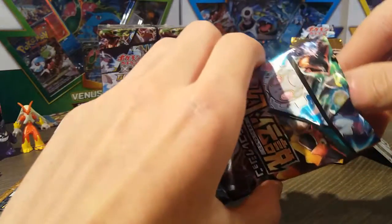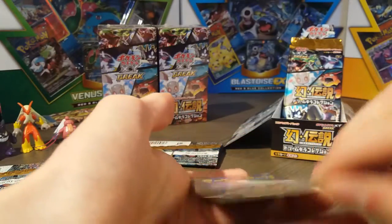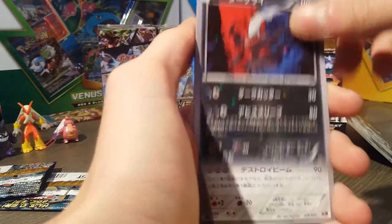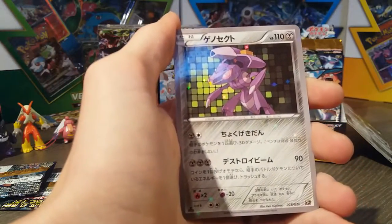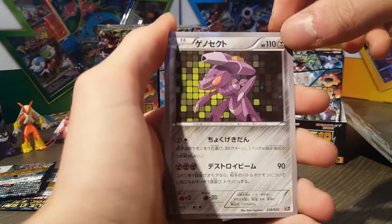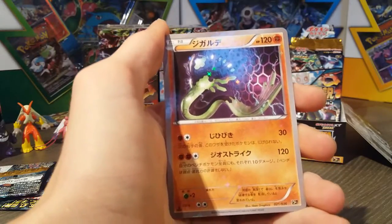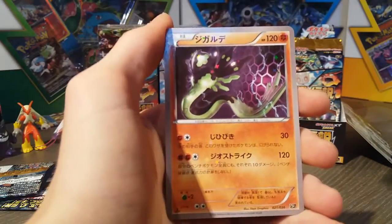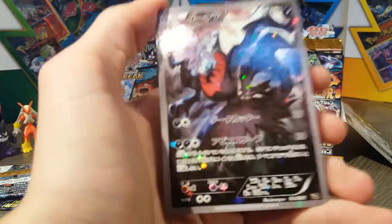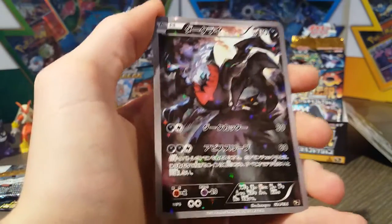Third booster pack. We're almost done — this is going so fast. Dark Ray, our second one — liking it. The Genesects: we just pulled the Full Art, so now we got the regular card. Very cool. I really like the shining of these cards. Zygarde. And our last one — Dark Ray Full Art. It's very well drawn. I really like the Rayquaza, man.